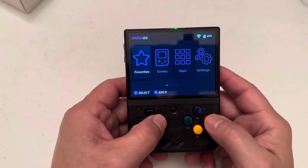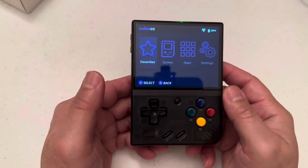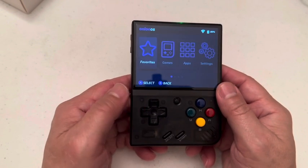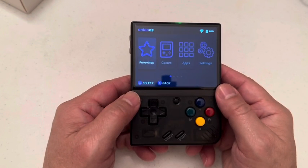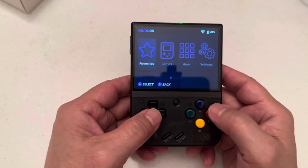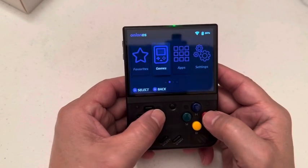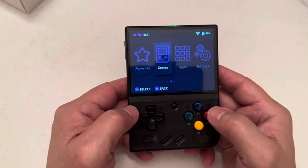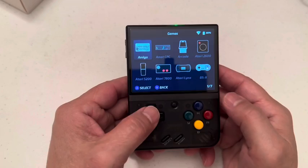Hi, this is Johnny. I want to go over this is a Miyoo — I guess I've been pronouncing it Milo or Mii — it's a Miyoo, Y-O-I, I guess you pronounce it as a U, Miyoo. Miyoo Mini 2, about the Nintendo DS and how to improve the graphics to look better.